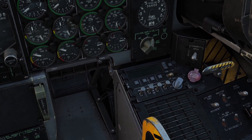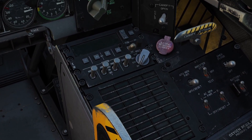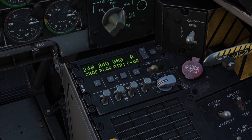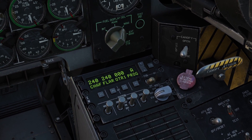The first thing we gotta do is power on our countermeasures system. You can go to this switch on the bottom right and put it to standby to power it on. This switch has different positions: standby, manual, semi, and auto. In standby, everything will be powered on but it won't do anything.